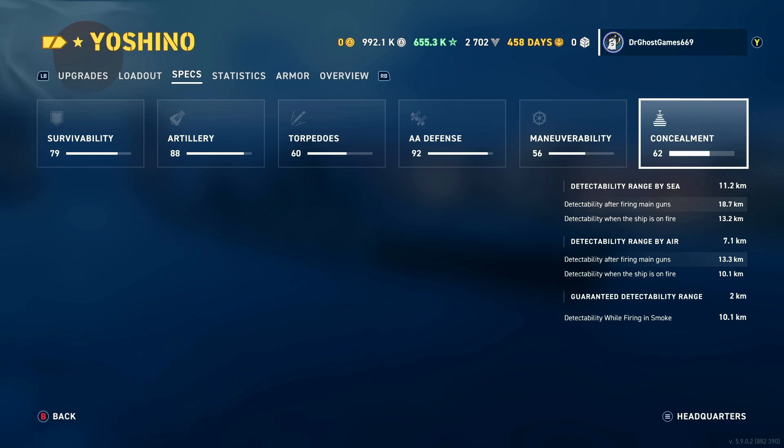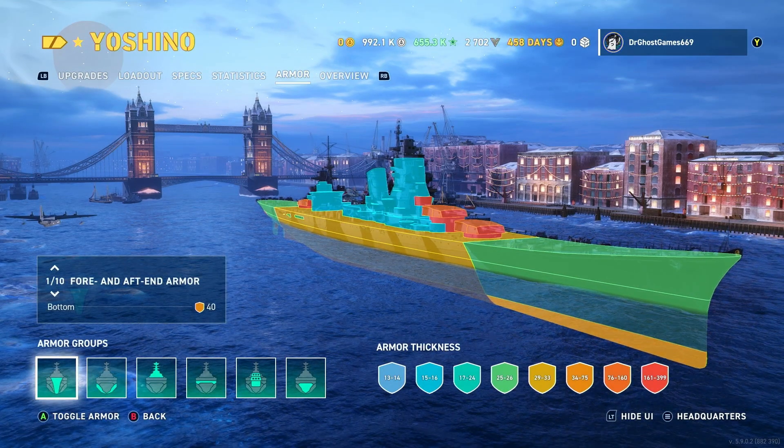For detectability, 11.2 km by sea, which is really good for a cruiser of this size. Having the concealment mod on is really handy. Detectability range by air is 7.12 km, and 10.1 km while firing in smoke. Overall concealment is pretty solid for this cruiser especially given its size.